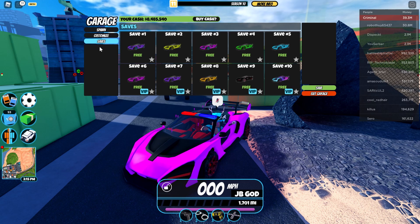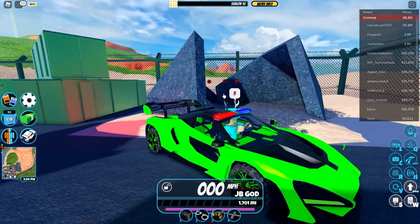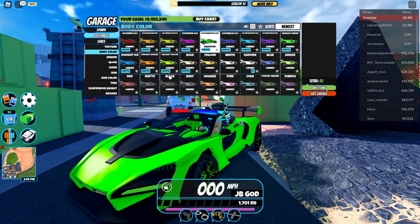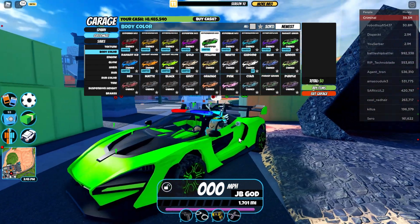I actually do have some saves for some colors that go across the entire car, like green. As you can see here, I have green all across the car. This is the next one I was going to show — hyper green level 1 — and I had a whole car layout of this, so why not just show that off?